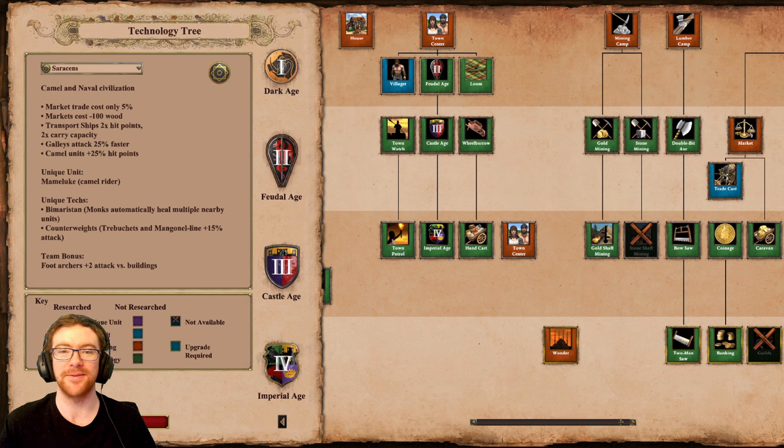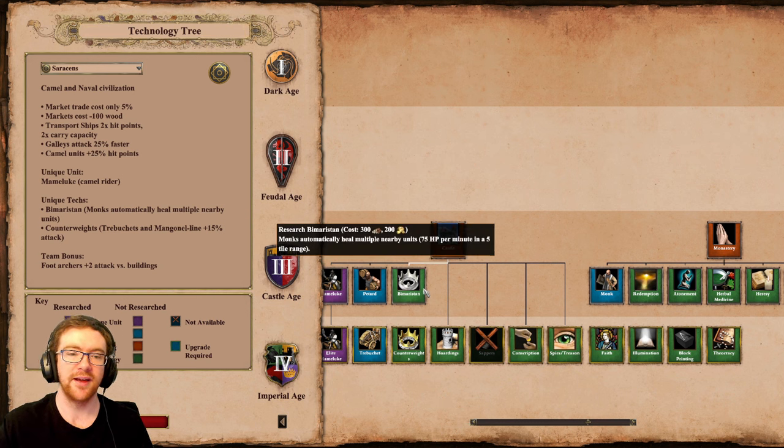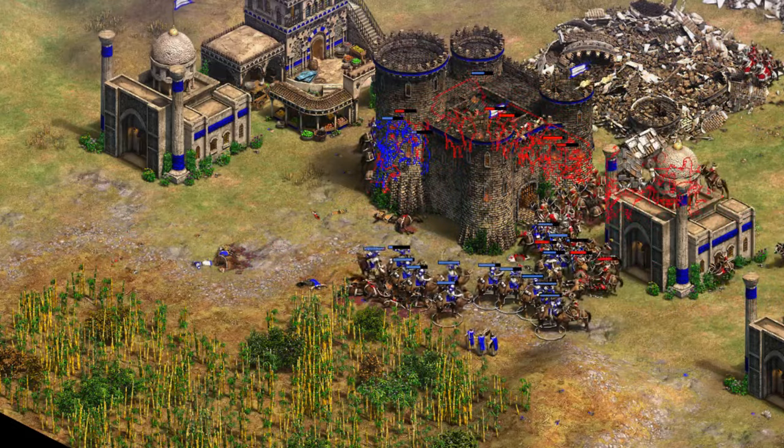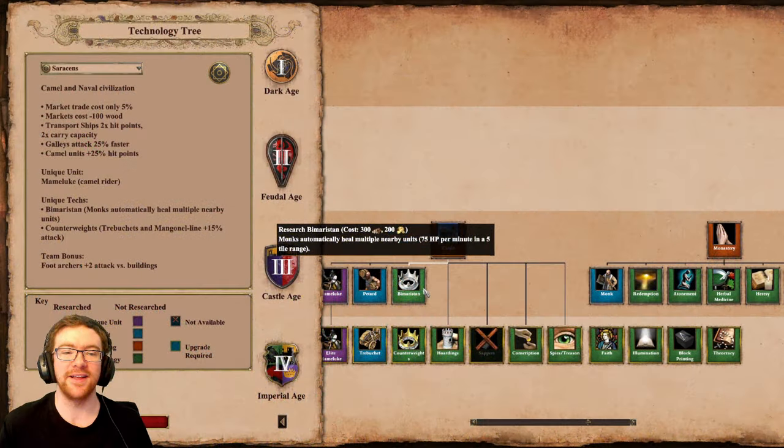Next we have the Romans. The Centurion aura effect for faster attacking militia line has been reduced slightly from 25% faster attack speed to 20%. Then we have the Saracens, who actually received a few changes. The Camel units HP bonus has been changed from plus 10 HP to Camel units now receiving plus 25% HP. To compensate, the Mameluke HP has been adjusted — made a little lower by default but it comes out roughly even with current DE. The Zealotry unique technology has been completely removed, which I find a little surprising. It's been replaced by Martyrdom — Monks automatically heal nearby units. I'll show a clip of how that works. I'm a little bit worried about this as I'm not a big fan of making Monks significantly stronger right now.